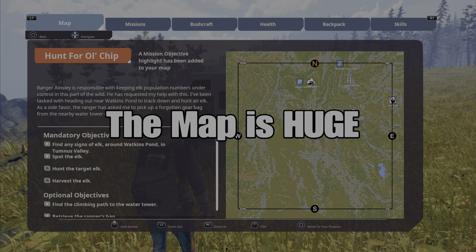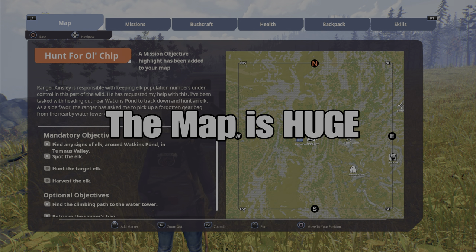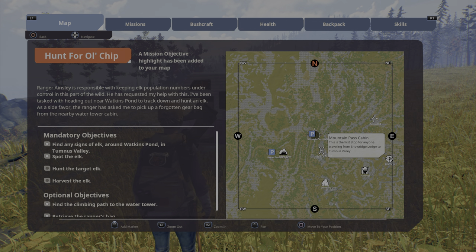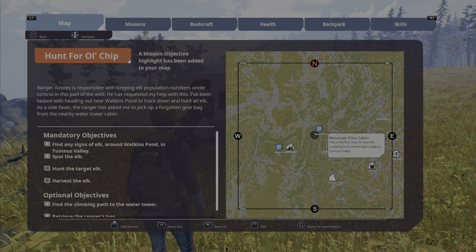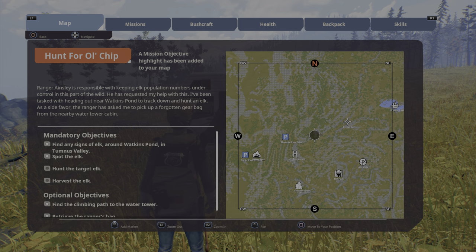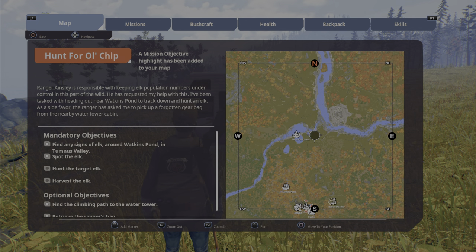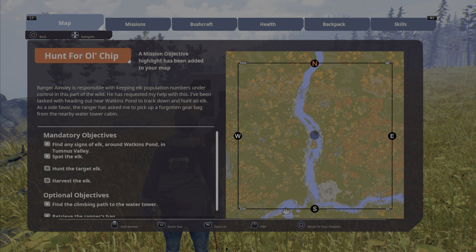The open world in Open Country is actually huge. You start off on a map with one or two parking spaces and you have to locate the others. For instance, if you walk all the way out here you can find a couple other parking spaces on this map, and they are pretty far out.